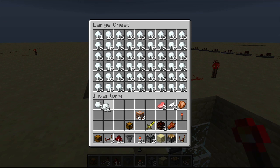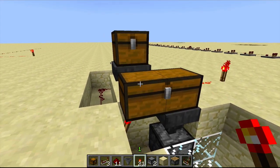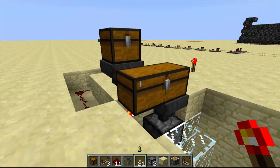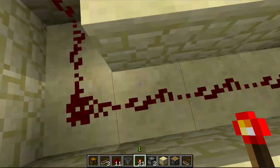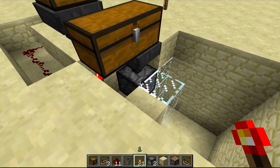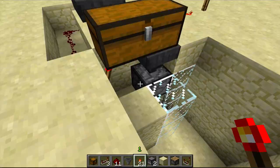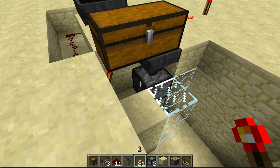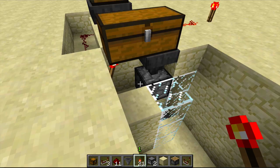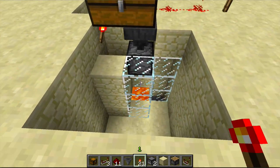If I take one, two, three, four items and add them to this stack so it's almost full, the second I put one more in, one more is going to flow in, activating this comparator, which will then disable this hopper just for a second until one drains out, and then it's going to turn itself back off. At the same time it's getting fed into this dropper, and then this torch will turn back on and lock the hopper and activate the dropper, dispensing it in the lava.